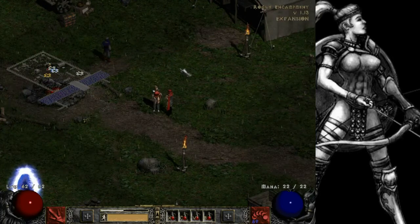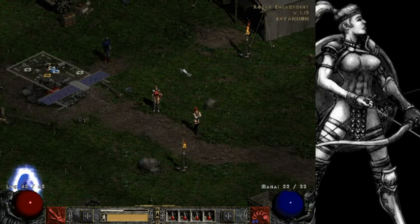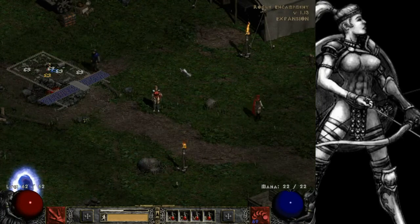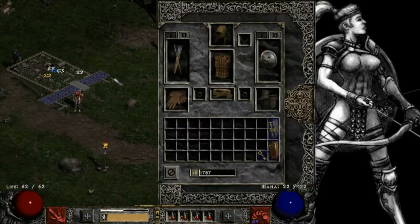Hey, what's up everybody, how's it going? I'm the Frame and welcome back to the next episode of my Diablo 2 lore destruction let's play with the Amazon. In the last episode we made our way out into the blood moors, did some leveling up, and we also found where the Den of Evil is, and that's where we're gonna be going today. But before we do that I just want to look at my equipment.